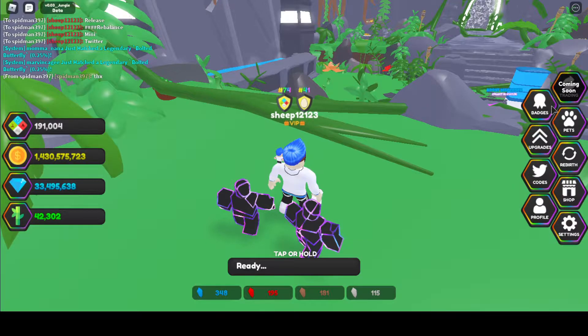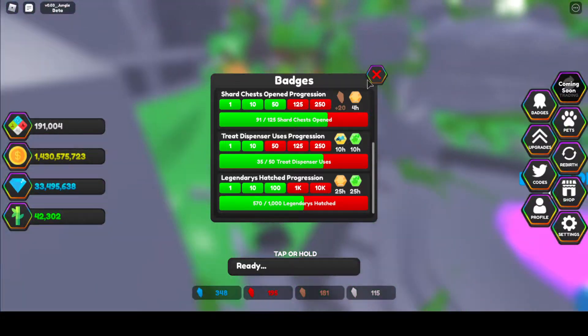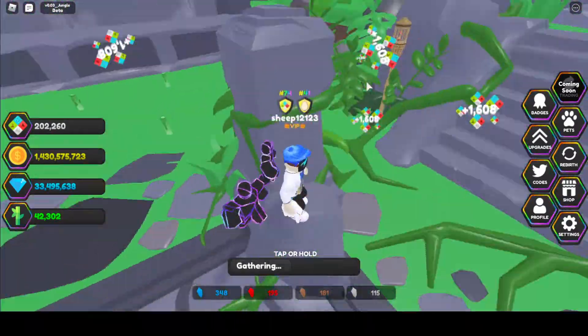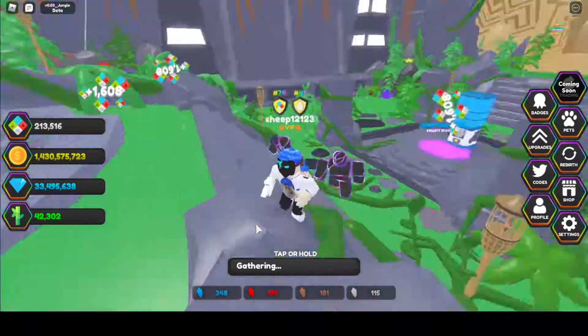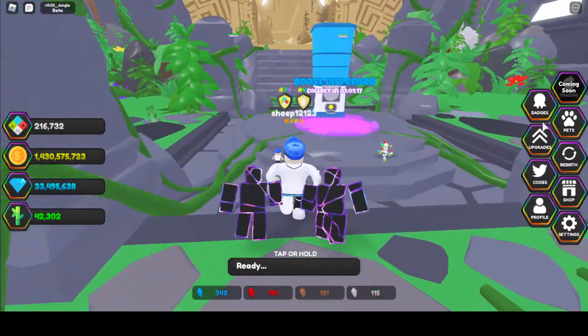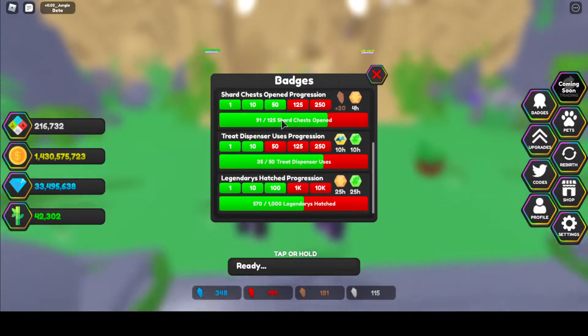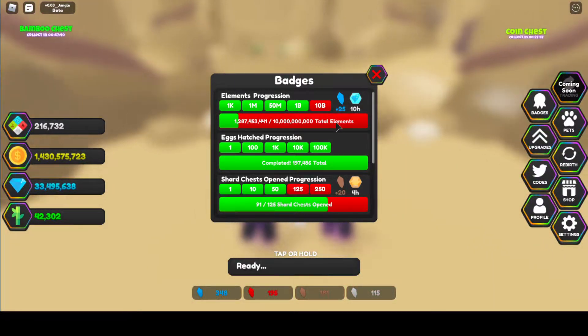There are also hatch badges — I have 570 legendaries hatched. Some people actually have 1000 legendaries hatched, like Gogis, who probably has around 700,000 eggs and just AFKs all night with all boosts on. They really need to add a new eggs-hatched badge at maybe 200,000 or 500,000. There are like two people in the game who have 10 million total elements, so I definitely think they should add more milestones.